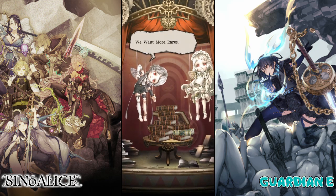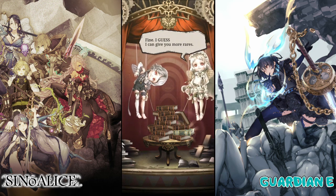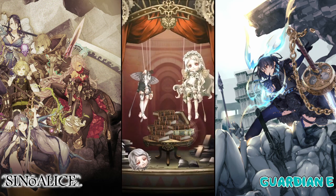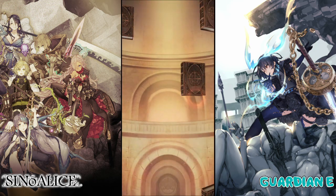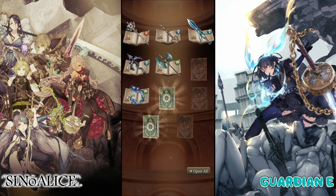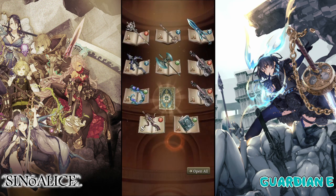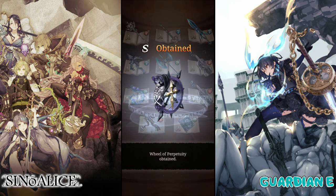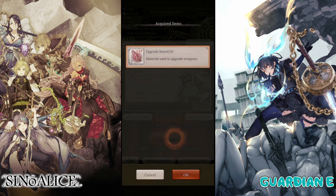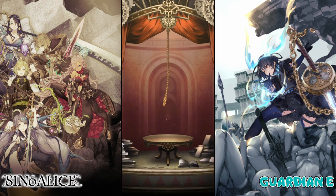Well, that's miserable. At least they have my back and are gonna give me one more rare here. Let's get rid of the garbage: False Bow Gun — that already doesn't sound very exciting — and then Wheel of Perpetuity. Last step. Last step and last chance at getting a version of Kaine.